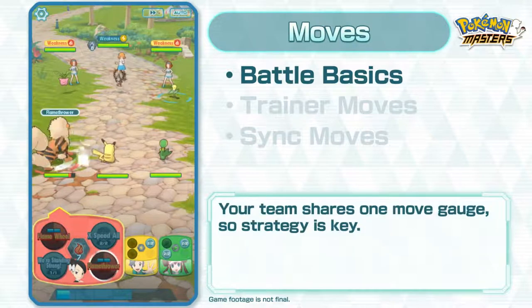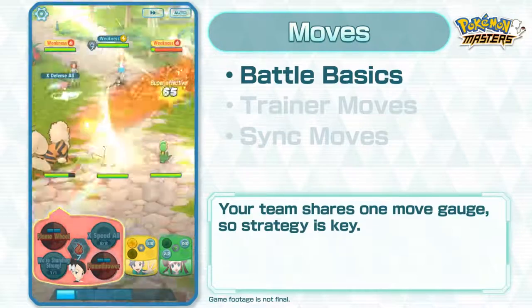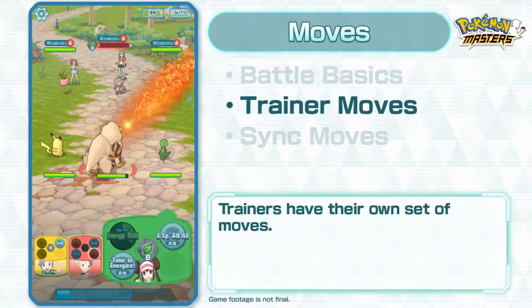Your team shares a move gauge, so being strategic with your sync pairs and move choices is key! In Pokémon Masters, trainers can use moves too!